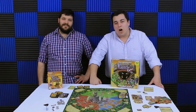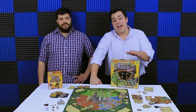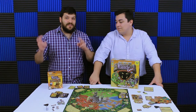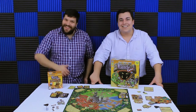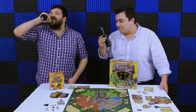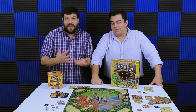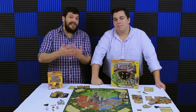Engines of War is another one of these small box expansions for Castle Panic, so it doesn't really change a whole lot. It just adds one or two things to the base game if you're getting tired of it to mix it up a little bit. The biggest thing it does is add the Engines of War — resource cards that you use to build bigger engines and other things that can fight back the monsters in different ways.